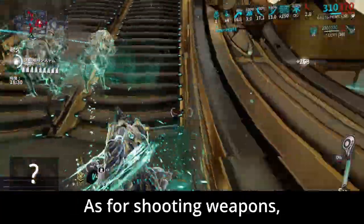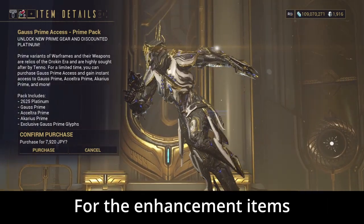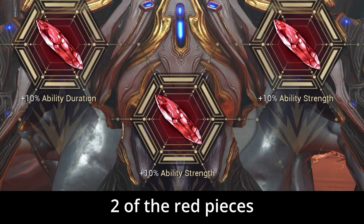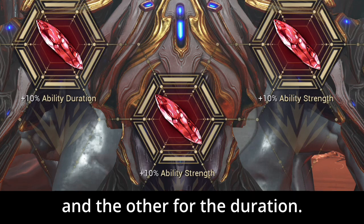This build is designed to fight like a samurai who controls the cold element. As for shooting weapons, use whatever you like. Let's take a look at the Gauss Prime build. For the enhancement items, I used an Orokin Reactor, an Excellus Adapter, and 5 Forma. I used 3 Red and 2 Purple Archon Shards. 2 of the Red pieces are used for the power of the abilities, and the other for the duration.